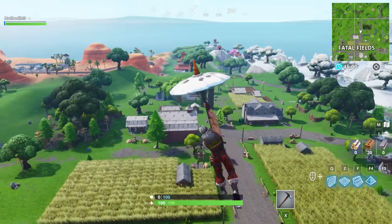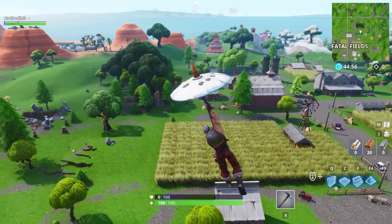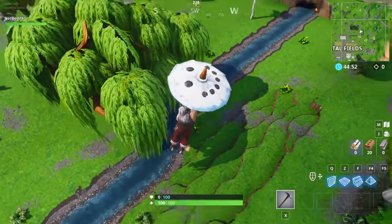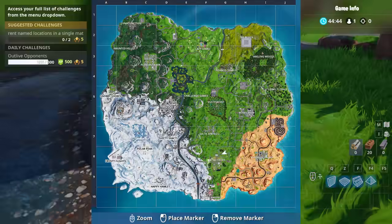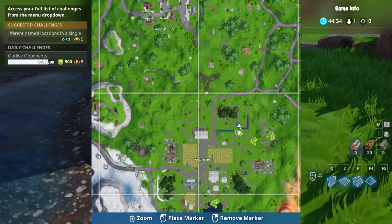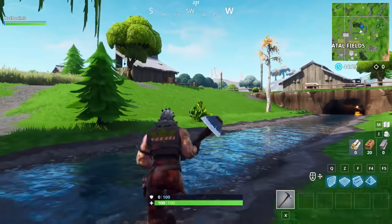The next haystack is located near Fatal Fields — there are two in Fatal Fields. The first one is right by a huge tree; it's located north of Fatal Fields right below the tree, which you can see on the minimap. This one is easy to find as well.